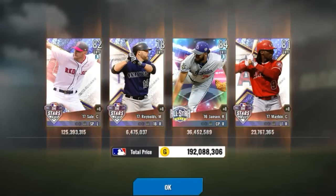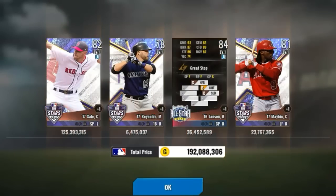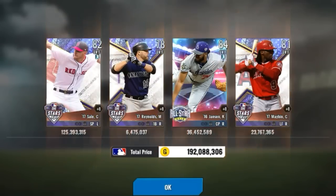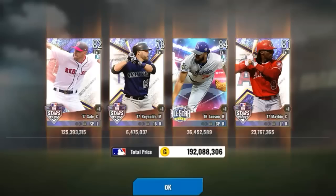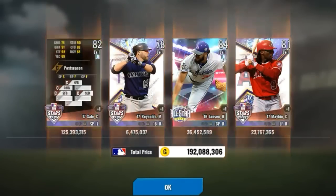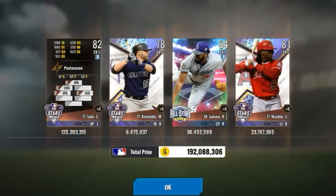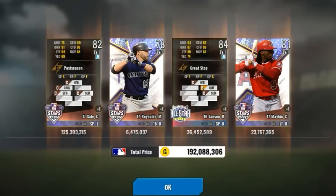Alright. Chris Sale, 125 million. That's not bad. Kenley Jansen, that's an 84 overall as well. He's a cutter pitcher. I know that pretty much all of them are flooded since everyone has gotten these packs today, so I'm assuming none of them will be able to be sold right away. Let's check out that Sale card. C rated all around, but his stuff is 98, which is really disgusting. And Kenley Jansen — the command is a little low on the card, but his stuff and his break is really, really good. So you could really just focus on raising his command. Pretty good.